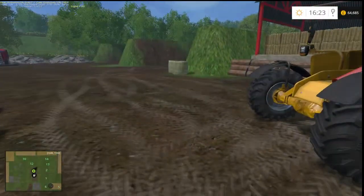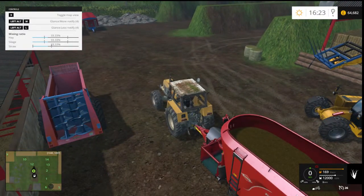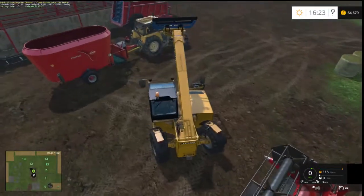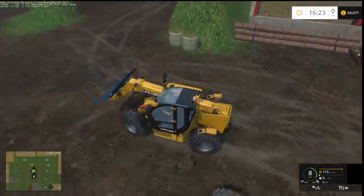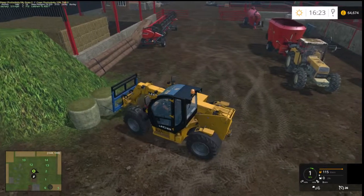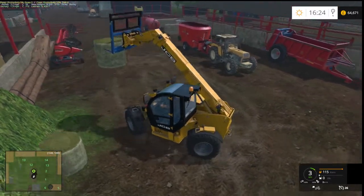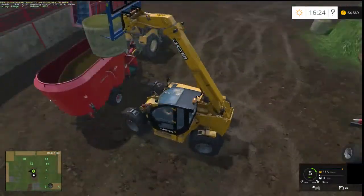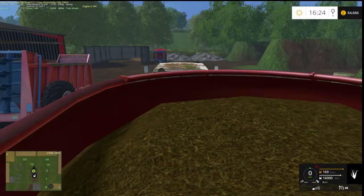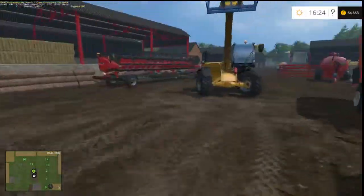This is off FS15, that JCB there. Straw's okay. I wonder if we stick another grass bale and another silage bale in — it's sort of hard to get right. There's no wrap for these square bales. It's near enough in the green, so we'll just have to do that.